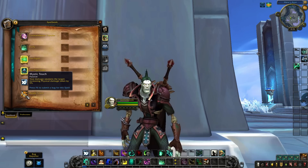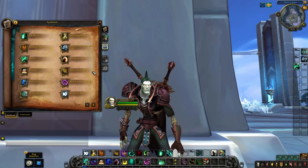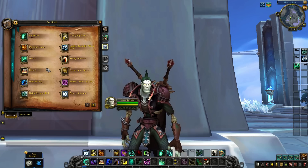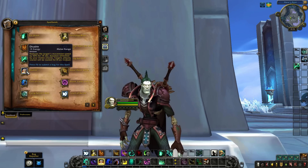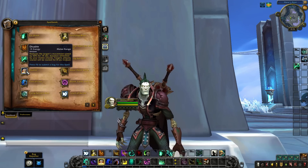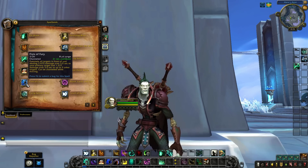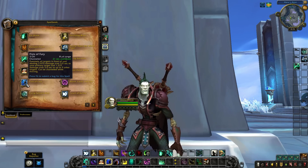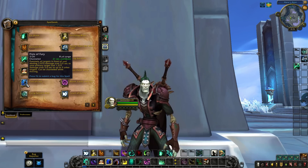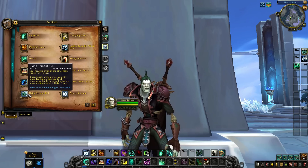Which spec is it going to be? Let's take a look at Windwalker. With Windwalker we're going to go over baseline abilities — what's new, what's different. Detox is still in the game with an 8-second cooldown; poisons and diseases will be your forte. Disable with 15 energy is going to have the slow, and cast again gives a root. Fist of Fury is going to do the same thing — single target damage with some off-cleave onto enemies, still a channel reduced by haste, still costs 3 chi. Flying Serpent Kick will be your gap closer, which can be reactivated again to do very little damage but also pop a pretty big slow on enemies.